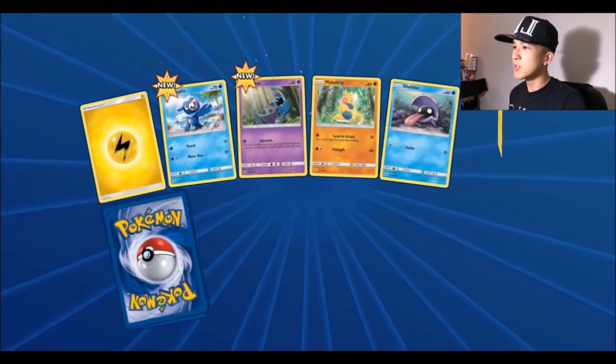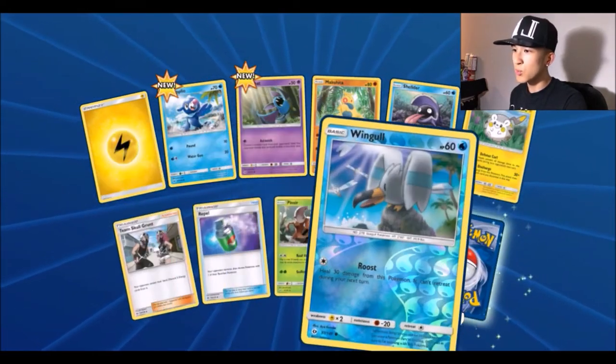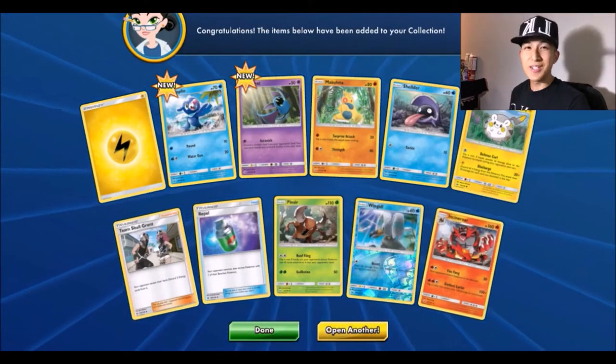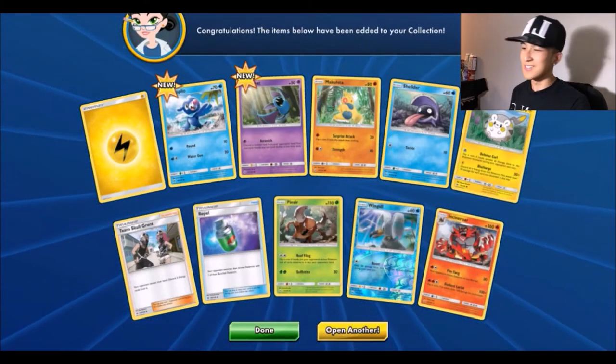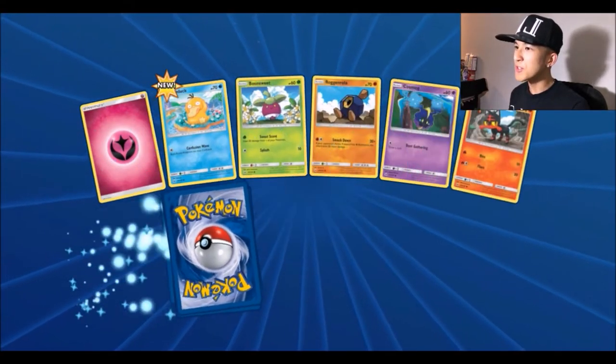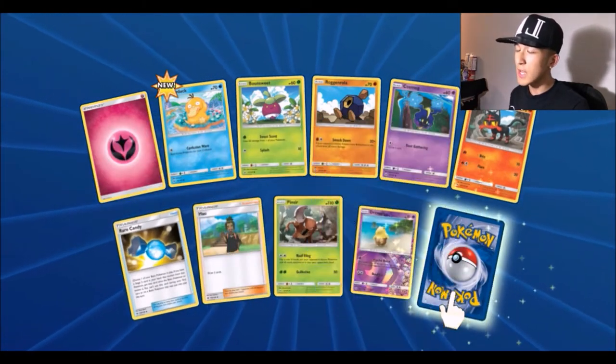Pack number nine: lightning energy, Popplio, Zubat, Team Skull Grunt, Heracross, a reverse Wingull, and we got an Incineroar. We got all three Stage 2 starters now — that's awesome! Pack number ten: fairy energy, Psyduck, Bounsweet, Litten, Rare Candy, Heracross, a reverse Drowzee, and for the rare a Bewear.